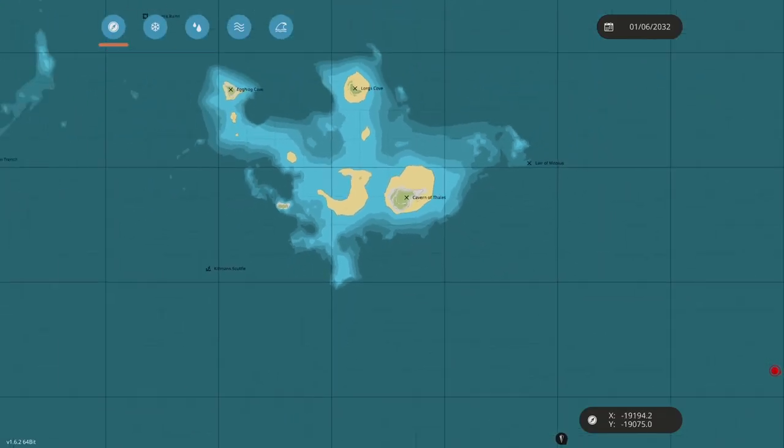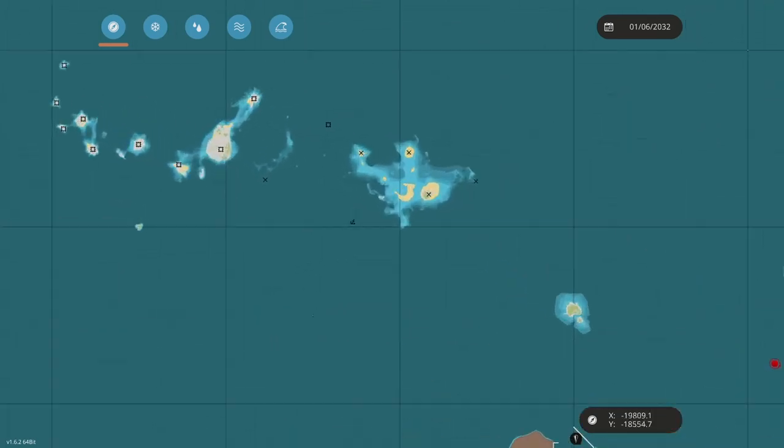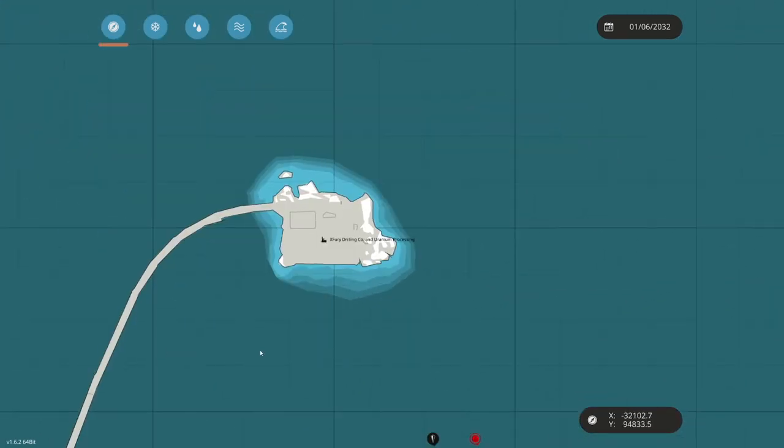And here is the Cavern of Thales in the Ring of Fire — that's another place where you can mine uranium. And here is the other place that you can process: X-Fury Drilling Company and Uranium Processing.